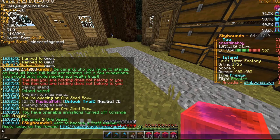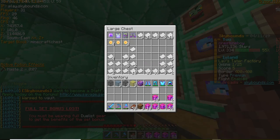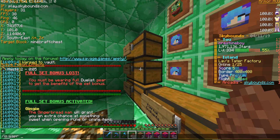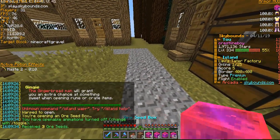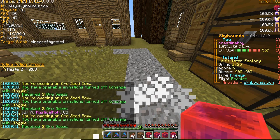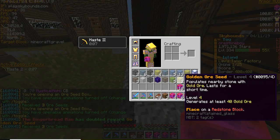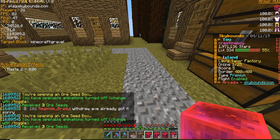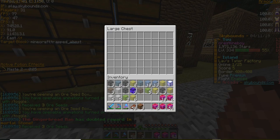It just pops right into your inventory. I'm going to take off my armor because the gingy boots have a chance of doubling the rewards you get from opening an ore seed box — you'll see it in chat. Boom boom boom — yep, the gingerbread man doubled golden ore seed level four, so instead of getting one I got two. He doubled immortal stone so I got two immortal stones instead of one, which is amazing.